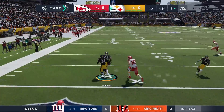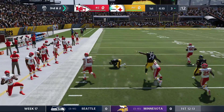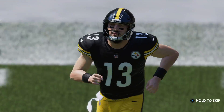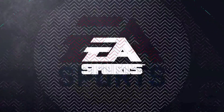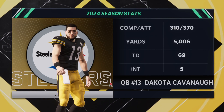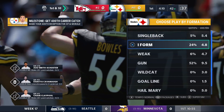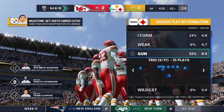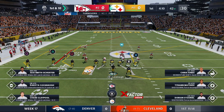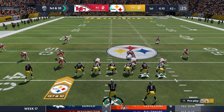There we go! Good job, Edmonds! Mahomes catches him by the shoelaces — Tomlin's gotta be happy about that. Here comes our starting quarterback, Dakota Cavanaugh. You can see his numbers on the season — he's gonna throw for over 70 touchdowns this season, a little bit crazy. We'll shorten up the quarters and see if we can get... nothing's really realistic in this game, we'll just do the best we can, have some fun, play a little video game football.